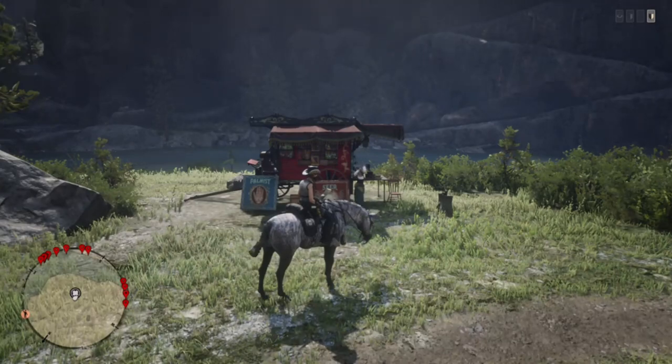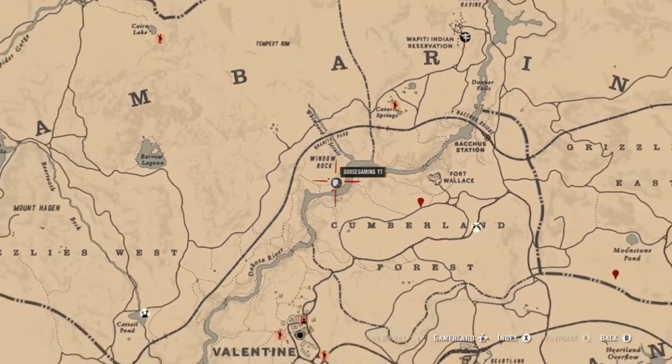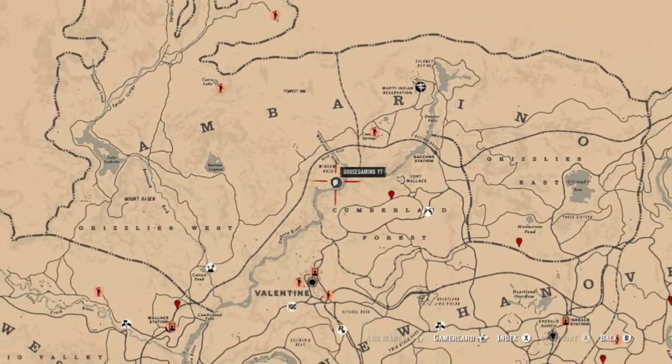First thing we're going to talk about is Madame Nazar. She is located between Window Rock and Cumlin Forest, down by the river. If you need to take advantage of her, I've already posted a video on the collector daily challenges a little while ago if you guys want to check that out.